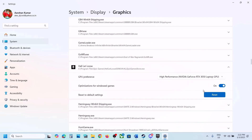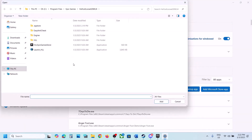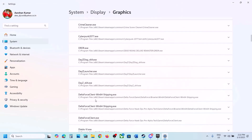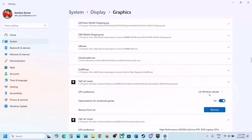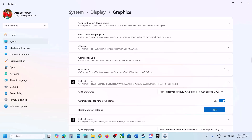Once the game is added, click on the game and set GPU Preference to High Performance. Scroll up, go to Add Desktop App again, open the Binaries\Win64 folder, select that exe file, click Add. Once added, click on the game again, set GPU Preference to High Performance, and then launch the game.